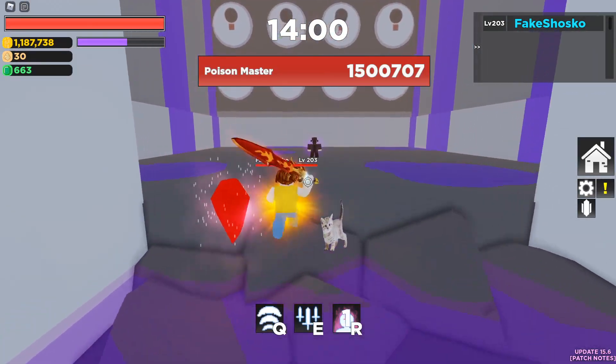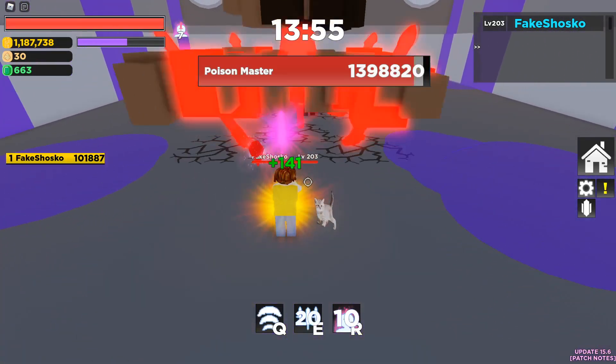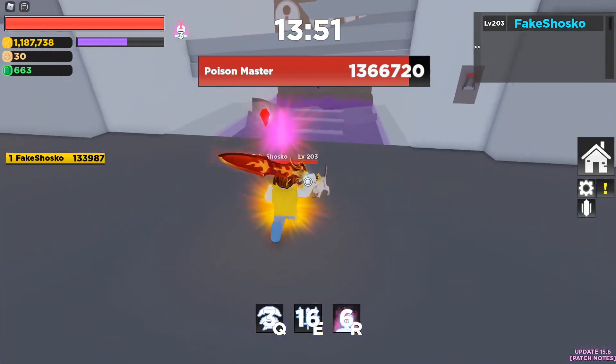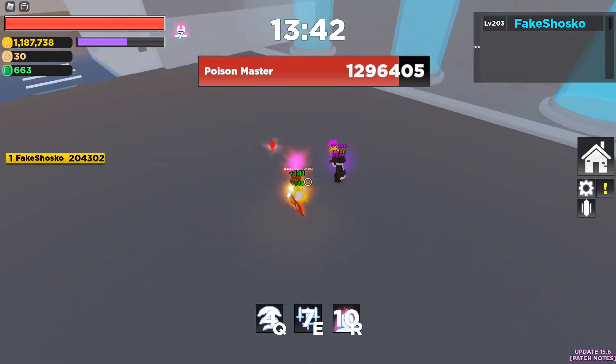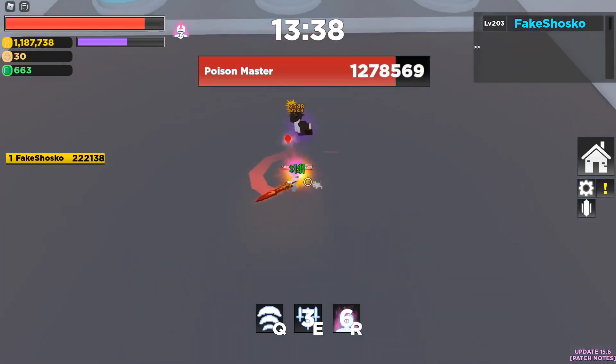Onto Poison Master. One strategy I recommend if you're stuck on this on your own account is bring him out to the bigger room back here. It definitely makes it easier because you have more room to constantly backtrack and run away from him. The Poison Master is a little bit more of a chonker than the other one, but so far it's still not really an issue at all.